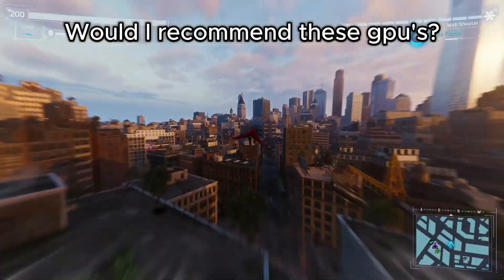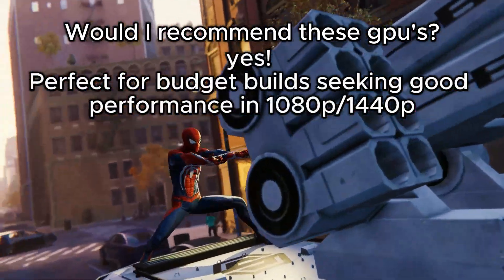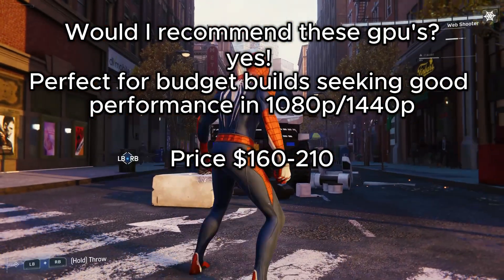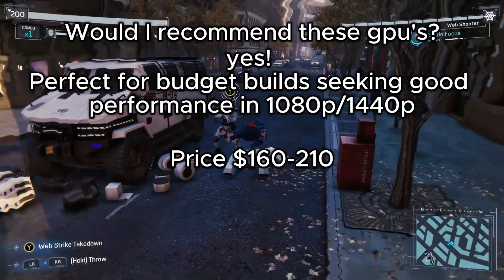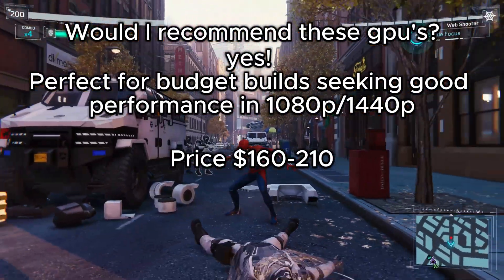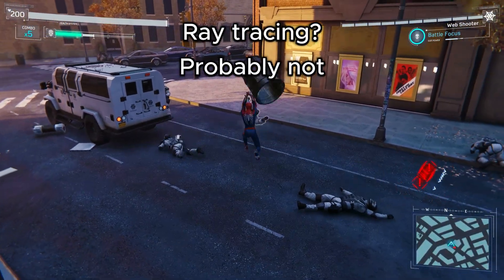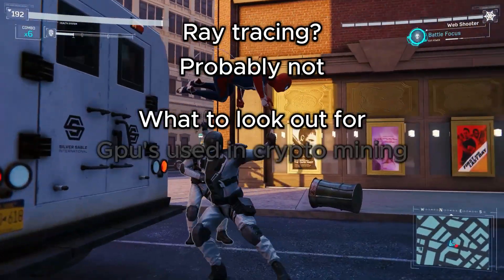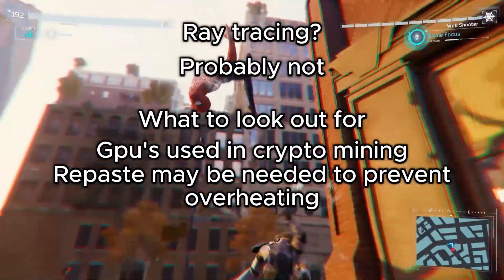Would I recommend these graphics cards? While they are only available on the used market, I would still 100% recommend them for a budget 1080p or 1440p build. They hover in the $160 to $210 price range, which is the same price as the new RTX 3050 that wouldn't get nearly the same performance. The new AMD option, the RX 6600 XT, averages the same or slightly better FPS and retails at $200. Ray tracing may be out of the question, but that's usually not a priority for budget builds. The only caution is that these cards are 6 years old, may have been used for crypto mining, and could be due for repasting since it's not common for people to repaste their GPUs.